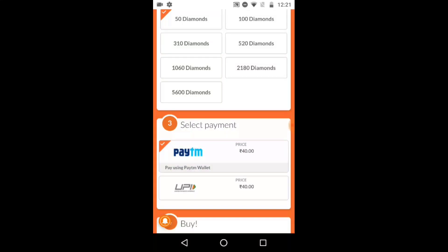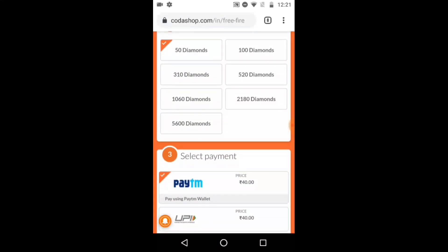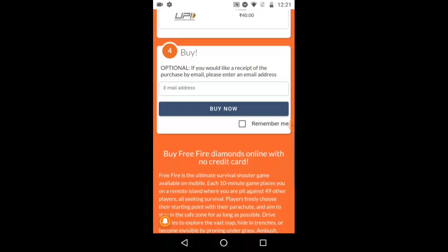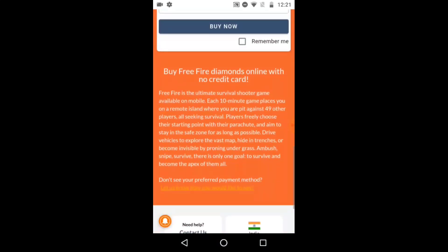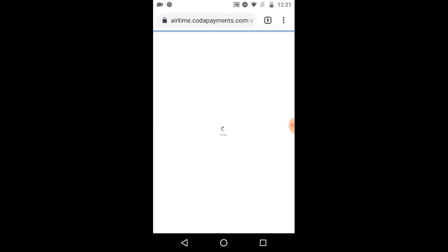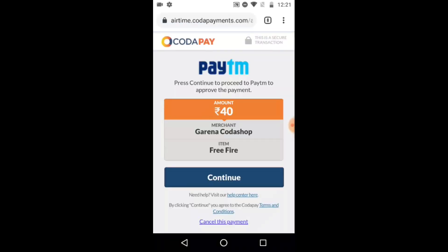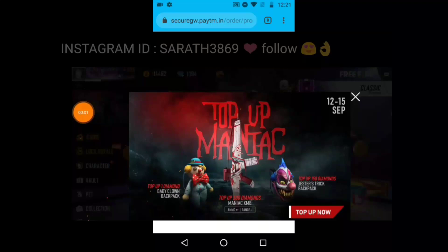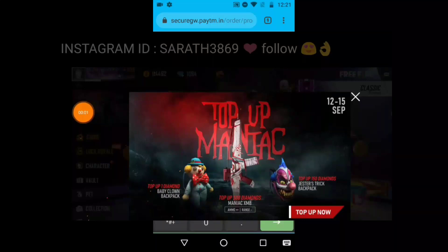So let's do it as a payment. You will need to make sure you have one more option. I will make sure you have a confirmation. If you want to continue the option, you enter your Paytm number and send it to the Paytm number, then paste it here.